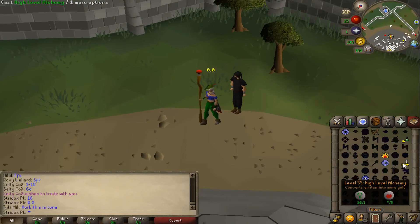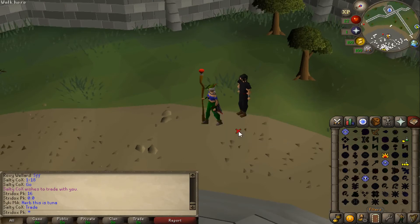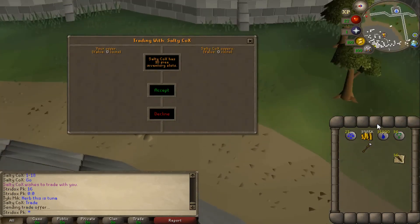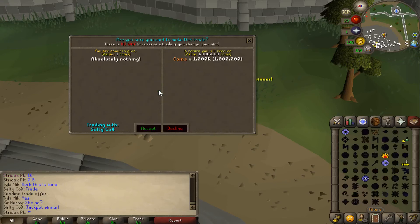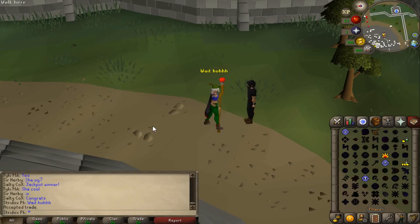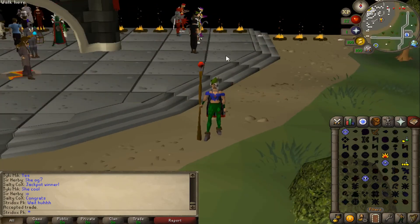I'm like, wait, what do you mean jackpot? What's happening? He said trade, so I accepted. He puts up 1 mil and I'm just like, you're just going to give me 1 mil? Basically this dude just gave me 1 mil and said 'jackpot winner.' Apparently I guessed the right number and then he just disappeared off into the sunset, which was pretty epic.